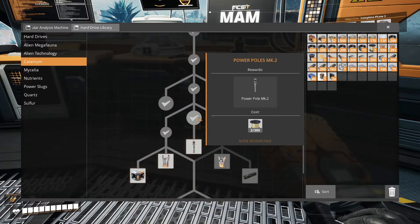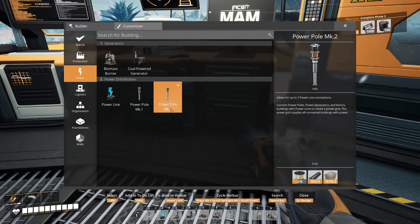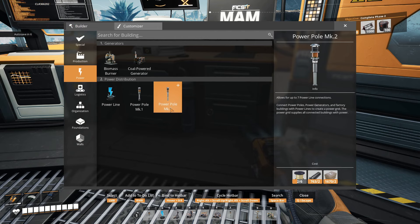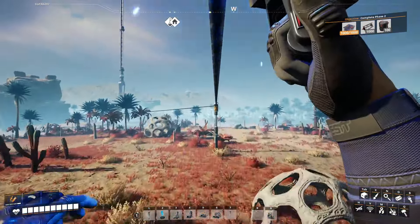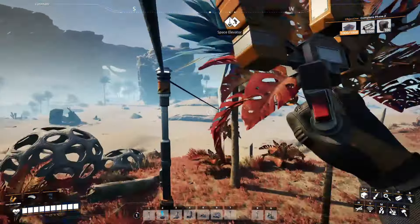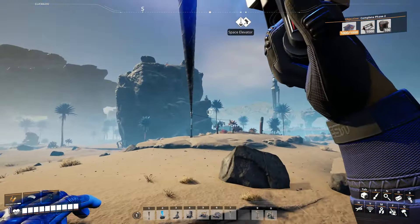With quick wire available you can unlock power poles mark 2, which let you connect up to seven cables to a single pole — much more flexible than mark 1. They're cheap to produce, and since quick wire stacks up to 500 you can build hundreds of poles without returning to this location. You can also unlock the zip line, which lets you travel between bases using your own power poles. It's a little finicky but it's quite fun and a free unlock.